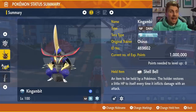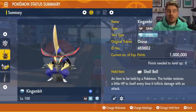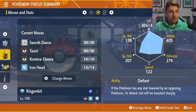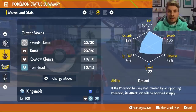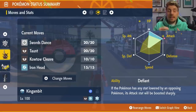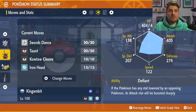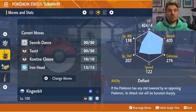The next Pokémon is Kingambit — a Dark and Steel type with a Steel Tera typing, giving it the Steel-type advantage over the Ice-type Inteleon. It's holding the Shell Bell. Again, the Defiant ability is very important here, just like on Annihilape, to take advantage of Tearful Look so you get boosts instead of drops. The EV spread is 252 HP and 252 Attack, although you can move the HP investment into Special Defense if you prefer. It has an Adamant nature and the moveset is Swords Dance, Taunt, Kowtow Cleave, and Iron Head. The basic premise is to use Iron Head straight off the bat — you'll probably see Inteleon use Tearful Look, giving you boosts. Don't waste Swords Dances until you see abilities and stat boosts nullified on your side of the field, which will be around turn 4.